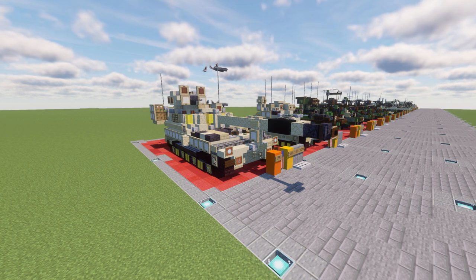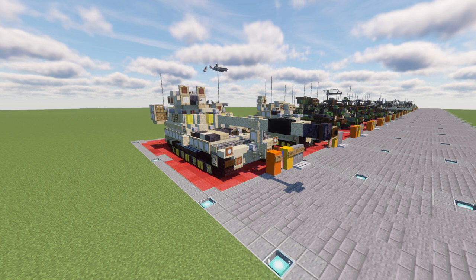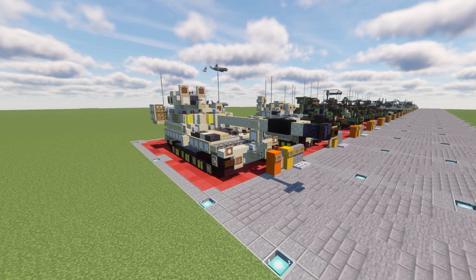The M109 has a crew of four: the section chief/commander, the driver, the gunner, and the ammunition handler/loader. The chief or gunner aims the cannon left or right and up and down. The British Army replaced its M109s with the AS-90. Several European armed forces have or are currently replacing older M109s with the German PZH-2000, which we've done a tutorial on recently.